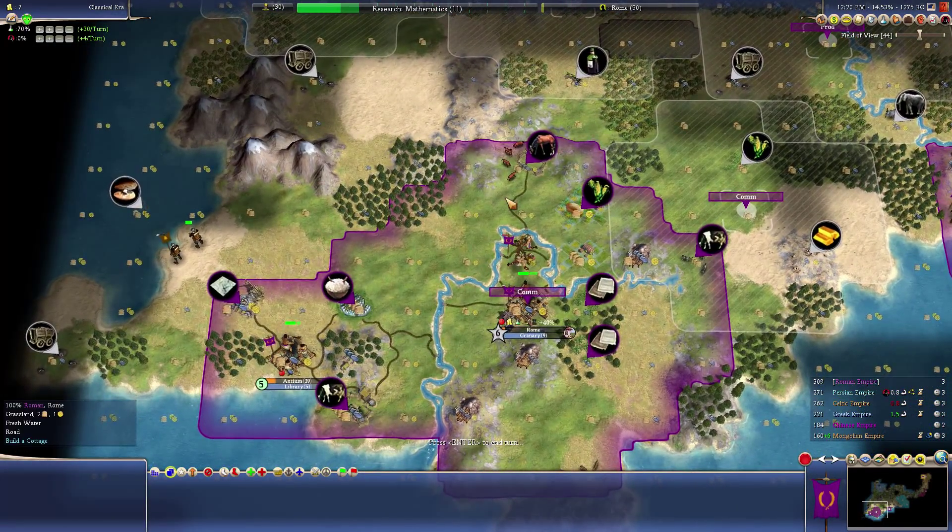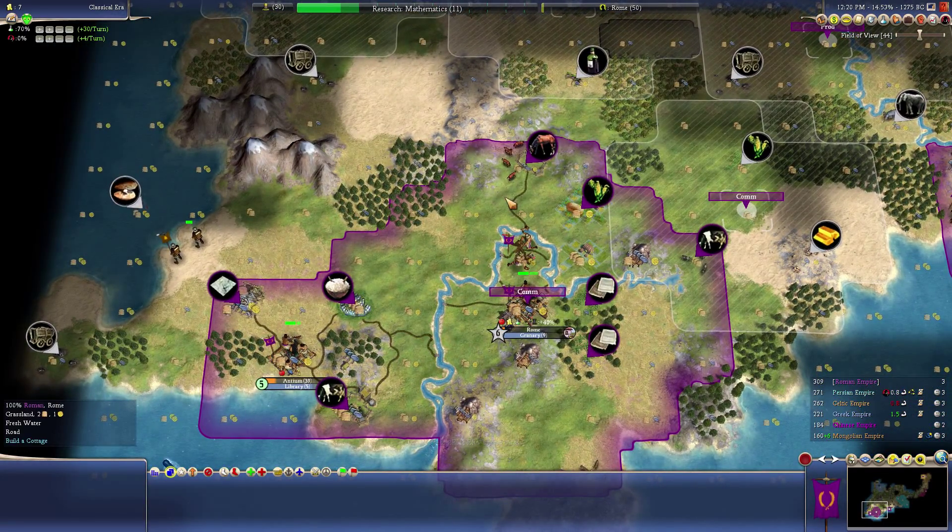The mod makes the AI of workers a lot smarter. If I were to automate this worker, the tile improvements he would decide to do would be a lot better than the tile improvements that would normally happen in the base game. I believe settlers also determine better locations to build cities when it gives you recommended spots, but I could be wrong on that.